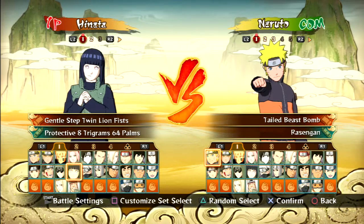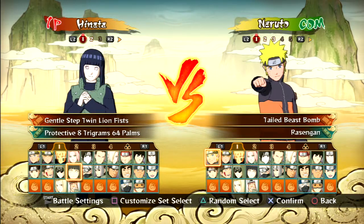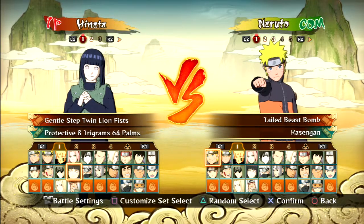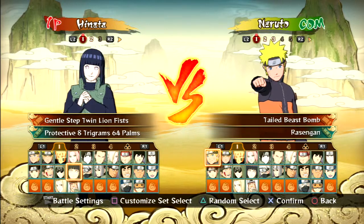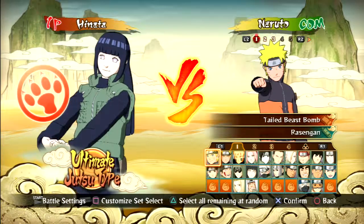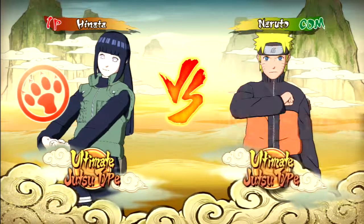Hi, this is Superboo3. We are going for the 50 hit combo trophy in Naruto Ultimate Ninja Storm Revolution. The trophy is called Super Combo. What you want to do is go to free battle mode and choose Hinata or Neji. It doesn't matter what jutsu type you choose — choose someone who fights close range. I'm just choosing Naruto.